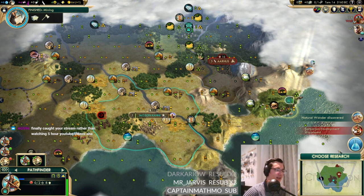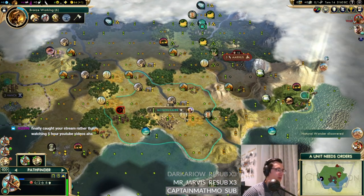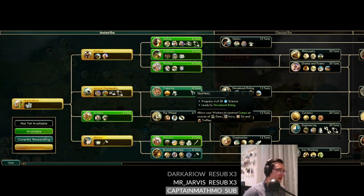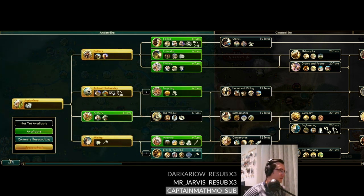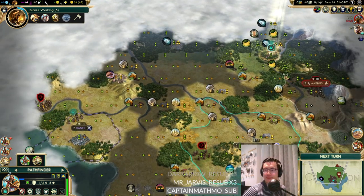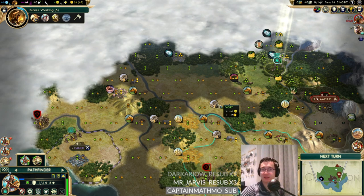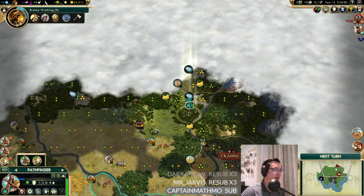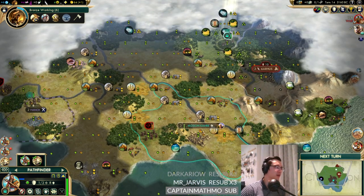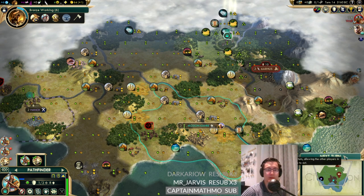Mount Sinai is nearby but we're probably not going to be able to settle that. We can go for Bronze Working while we're here, but we need to pivot toward Trapping relatively soon. Black Vegetable says Shoshone on small Pangea - yeah, it's really close. Arnold says Denmark has got to be killed, and I would quite like to chariot him. This is difficult chariot terrain but we're going to have to try.